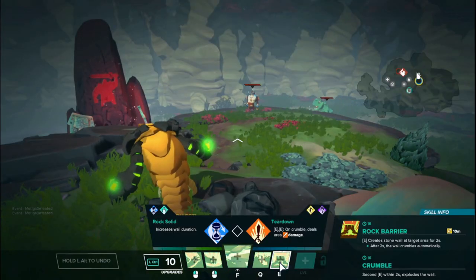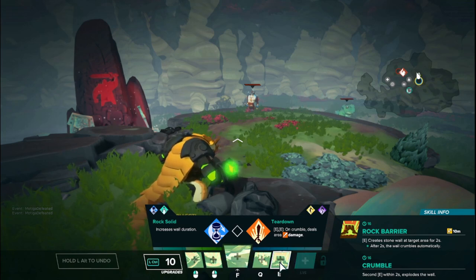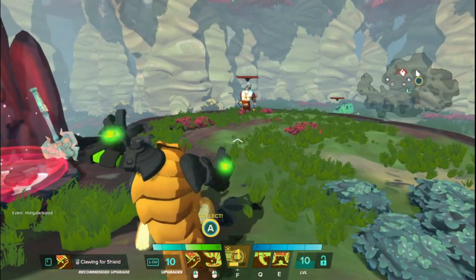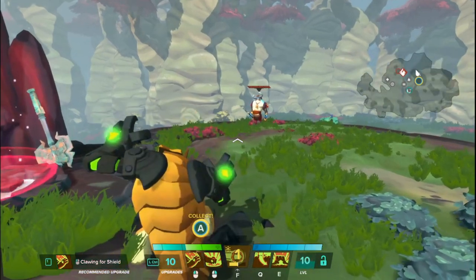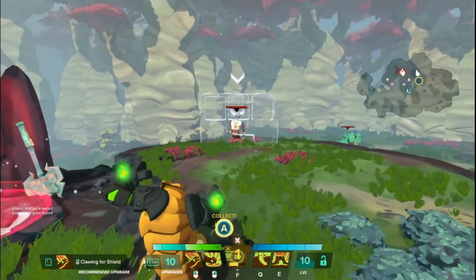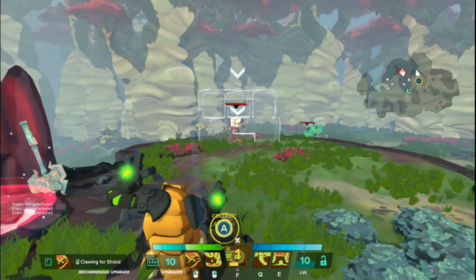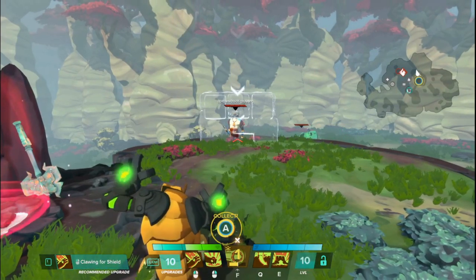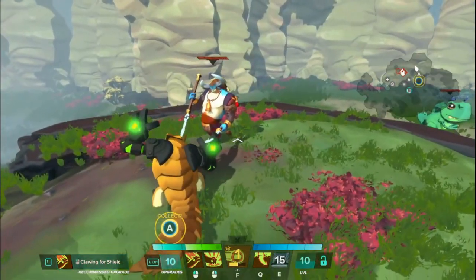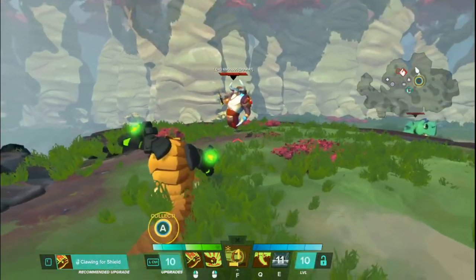Rutger's last basic ability is called Rock Barrier on his E. It creates a stone wall on the target space for up to two seconds. After two seconds the wall crumbles automatically, or you can hit E again within that timeframe to cause it to collapse early — it's a 16-second cooldown. If you try to summon it on top of or inside an enemy, the wall will try to push them upward and slightly closer to you when it summons. You can see Nassus was bumped by that and pushed generally towards me so that he's in front of it.